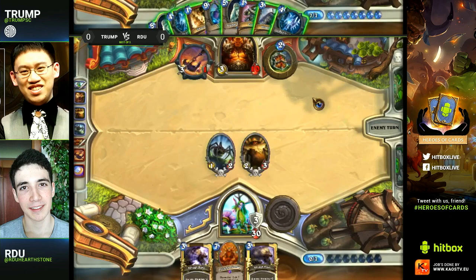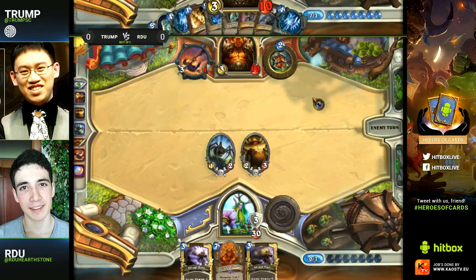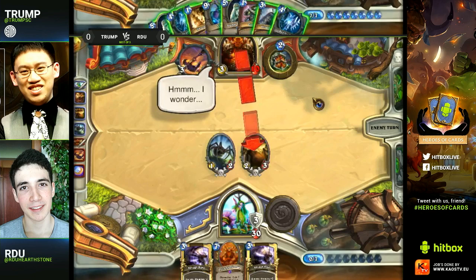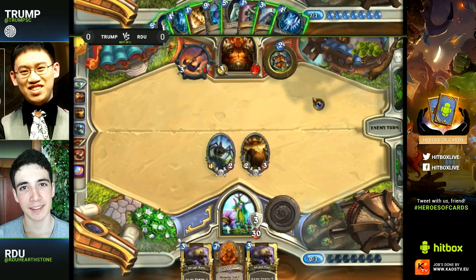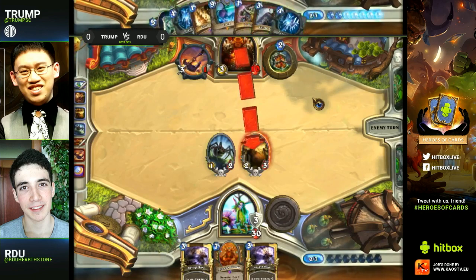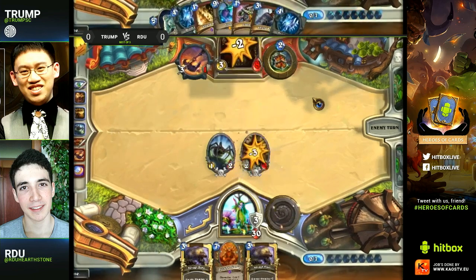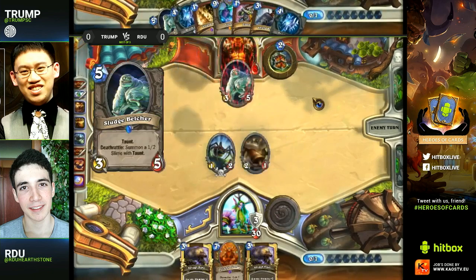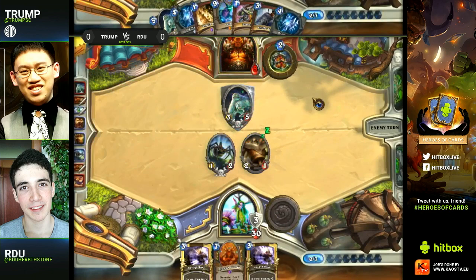There's definitely going to be a Sludge Belcher played this turn, and he wants to attack first because he wants to armor up afterwards since he has that Shield Slam in his hand. So a lot of armor, a lot of taunts, a lot of big beefy stuff. RDU — that five damage he could have had on the field from the Ancient of Lore plus the extra cards in his hand would have been so big this turn. It's the difference between playing aggressive and a little greedy versus playing it safe and continuing the ramp.